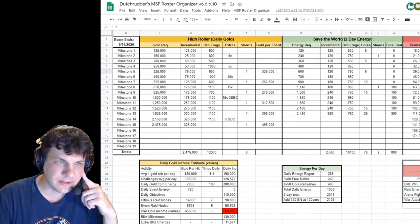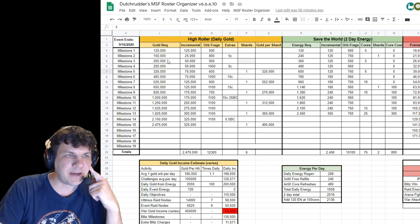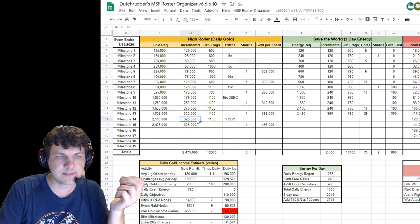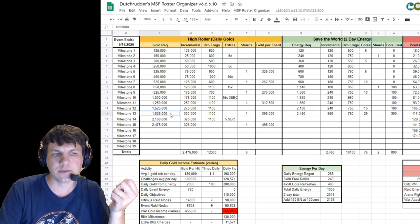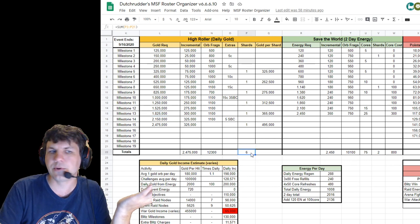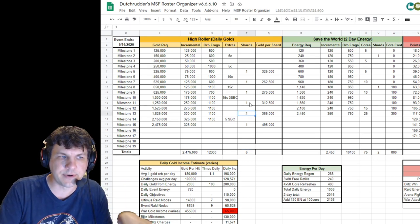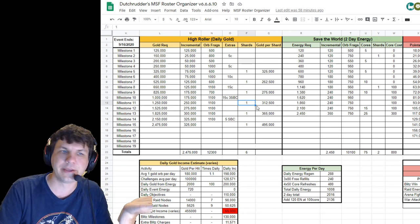If we roll over here to the right a little bit, you'll see we have the High Roller milestones split out by each gold requirement. The new one is down here and it's another 325k more than the previous milestone. That previous milestone didn't give an Emma shard, so really you're spending 650k over the previous milestone to get one more Emma shard — six shards potentially total. I personally won't be targeting that milestone; I'm going to be targeting the 1.825 and the 1.25 million milestones.